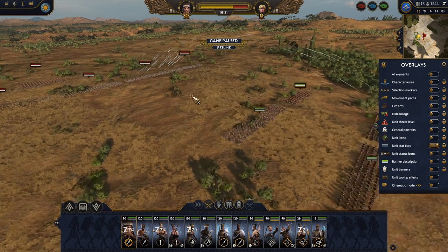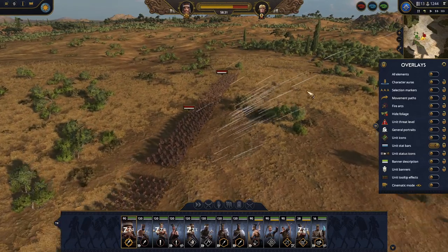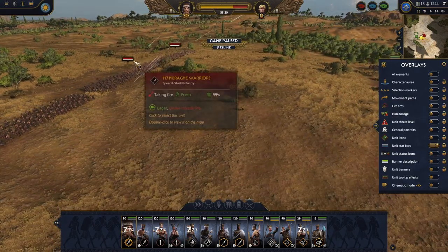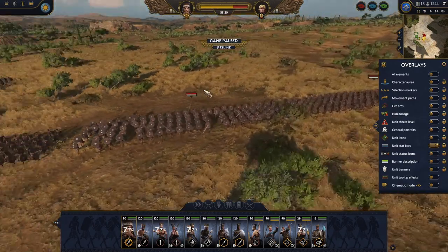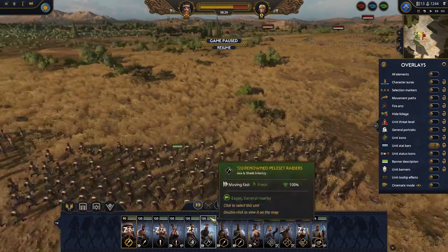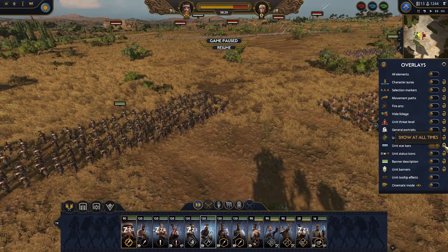Next we have the unit stats — we can see the HP bars, so their HP should be dropping slightly, and especially morale. Did you know that you can have a closer look at the morale? I need to be very precise with my mouse cursor in order to see the breakdown of the morale. Yes, it is also showing on my units, any units, and that's it.